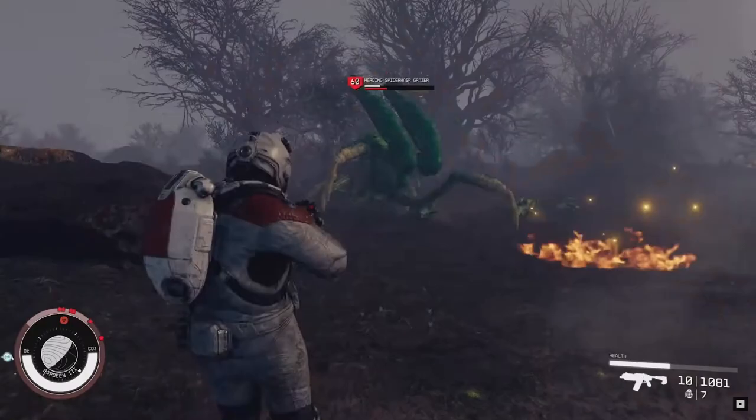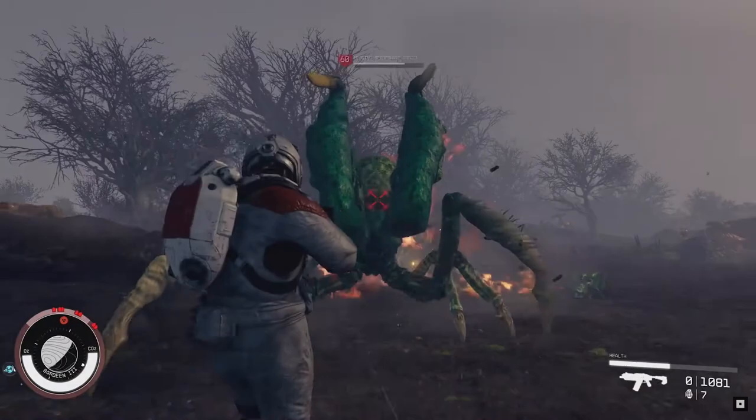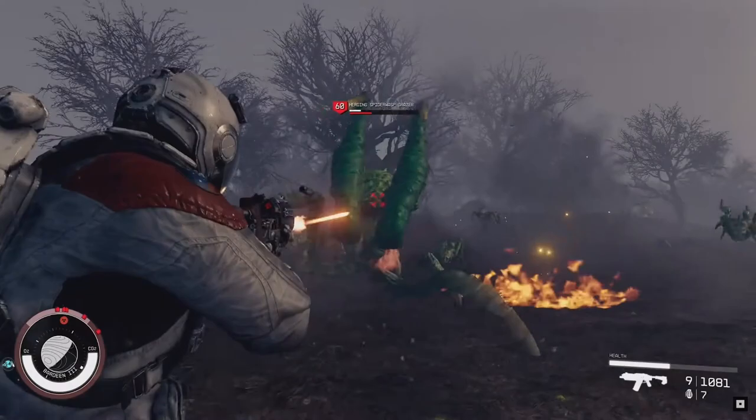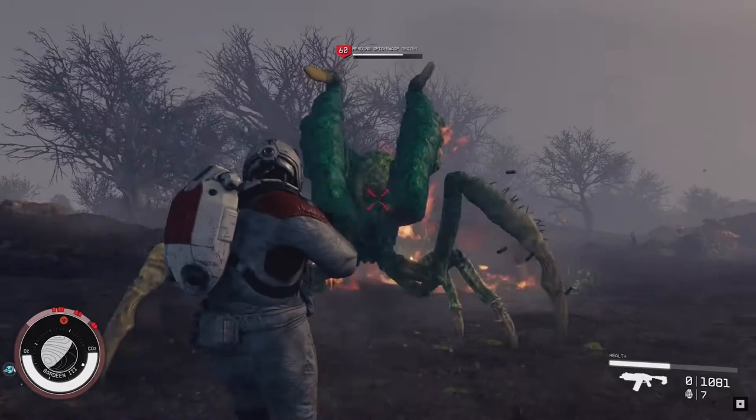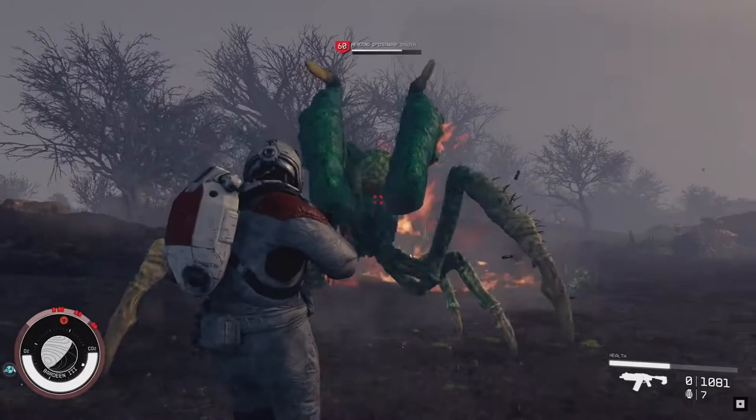The next one on the list may be the green giga locust I showed earlier, but here it is called the herding spider wasp razor. It sure looks like a spider from the front with its beady little eyes and its front appendages snapping at the character — at least he had the common sense of setting it on fire first. But if this is the size of the spiders showing up, it may be a better idea to do a few strafing runs of the area before landing with our spaceship. I think someone at Bethesda just wanted to make a spider that could stomp us underfoot.